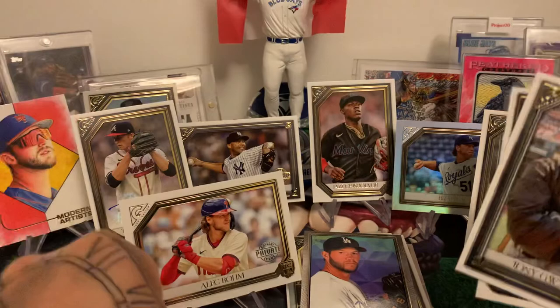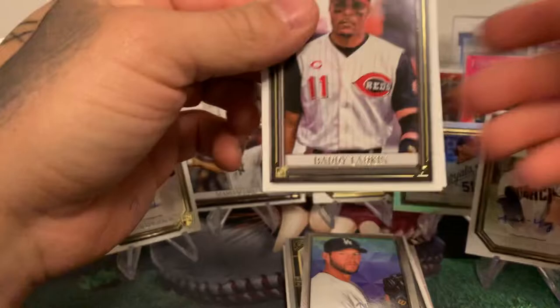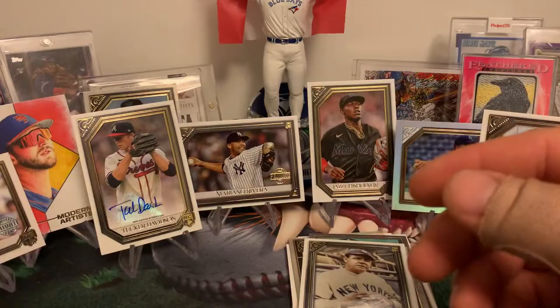Go hang out with Pete Alonso. Tony Gwynn — one of the best hitters of all time. Starling Marte, some say he was the best. Barry Larkin. Got another foil coming up — Sunny Gray and a Bryce Harper foil. Can't go wrong there. Babe Ruth — never go wrong there. Pulling a lot of Yankees out of here. And Justin Verlander — we got two packs left, let's see if we can get another big name.